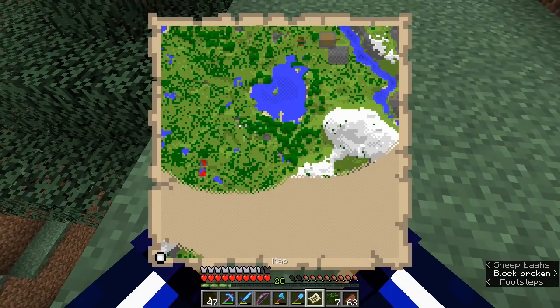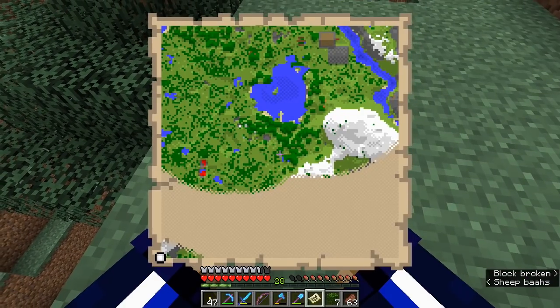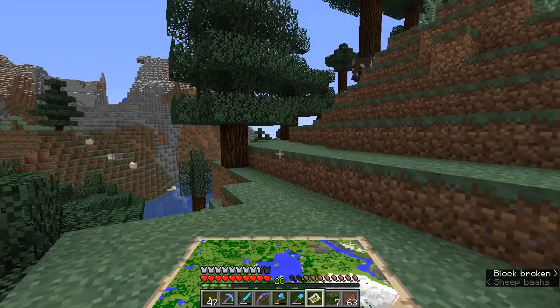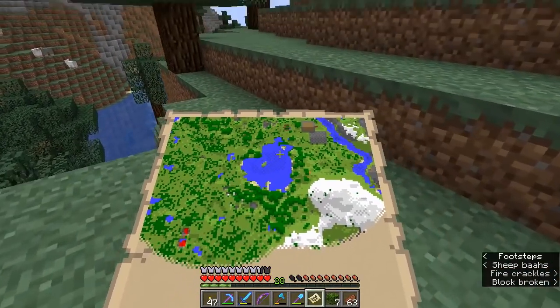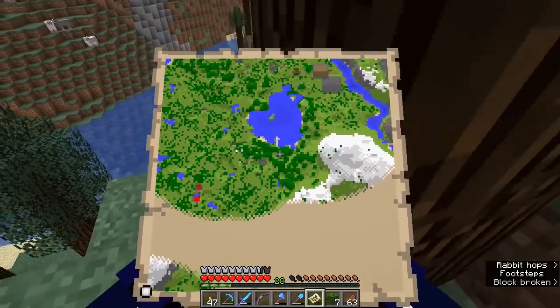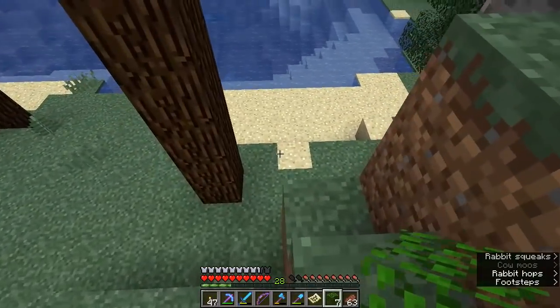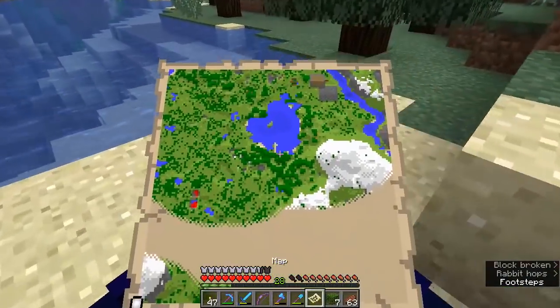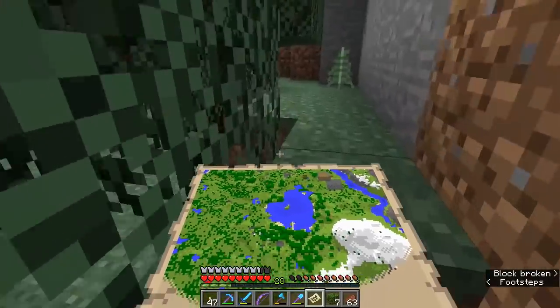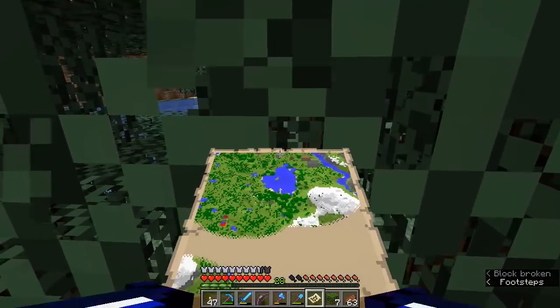Let's open it up and see where we're at. As you can see, the area in between where we are now and the plains biome has not been explored on the map, despite the fact that we've clearly just walked through it. So now, if I walk back in that direction, you will start to see the area fill out — but only when the map is held in our hands.